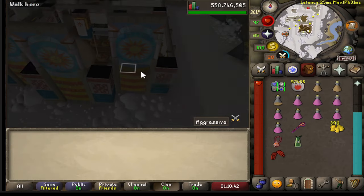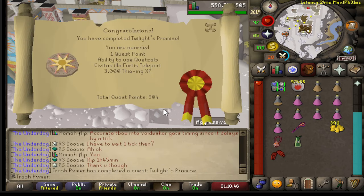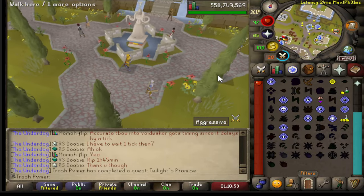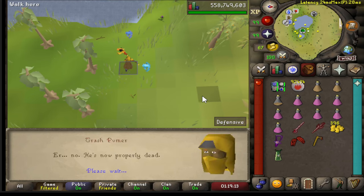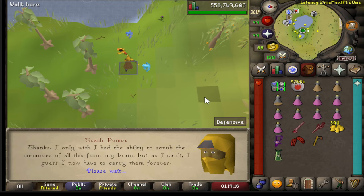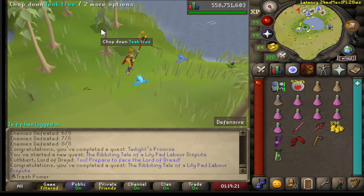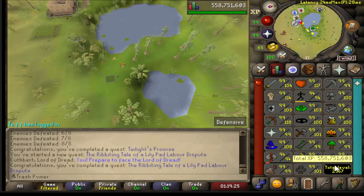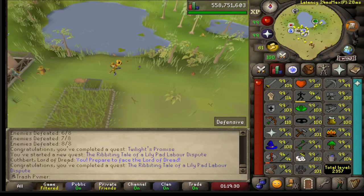Twilight's Promise completed — I can now teleport to Valamore. That is very nice. This was a really dumb quest but it is done now. I believe I get a hardwood patch, which is really nice — one extra mahogany tree. I know I'm 99 farming, but I do like getting some post XP in this skill. It's pretty free.